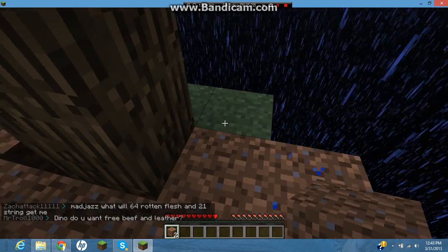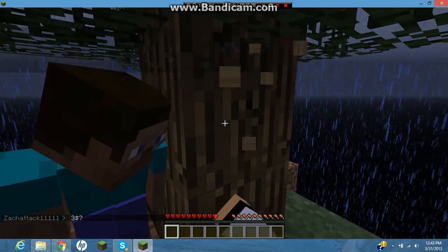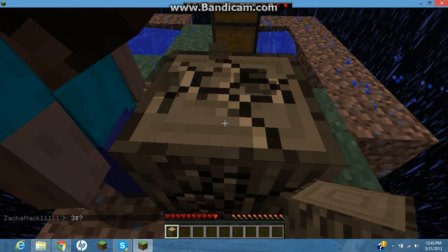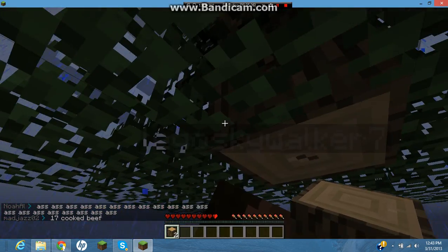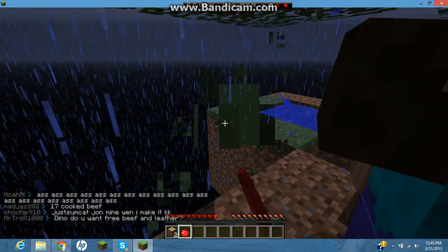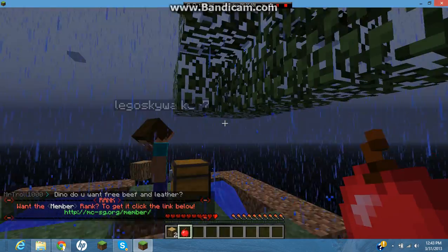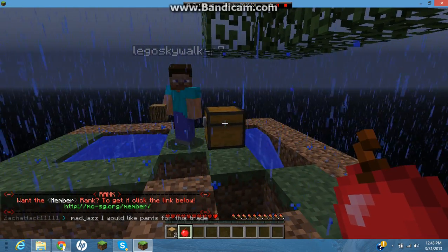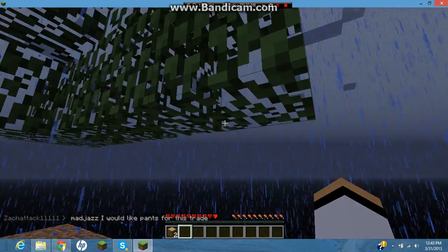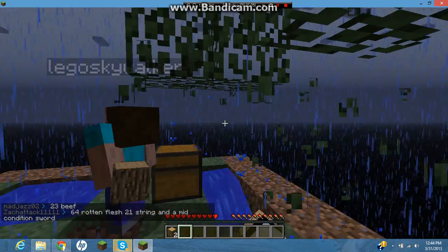I'm trying to get this cobblestone generator built. I'll cut down the tree — I'll be helpful. Alright, we're cutting it down now. You do not want to lose any wood because wood is essential — so stinking important. Break the leaves, they give you saplings. Oh man, this is so scary — what if the saplings fall? I think I deserve the apple, it's my last name — I'm joking.